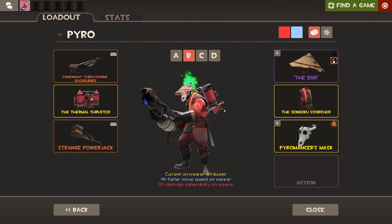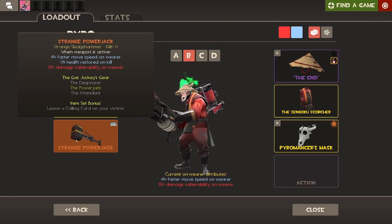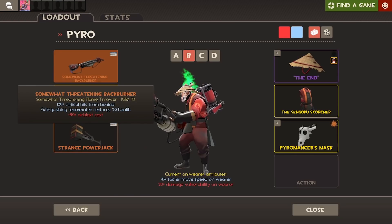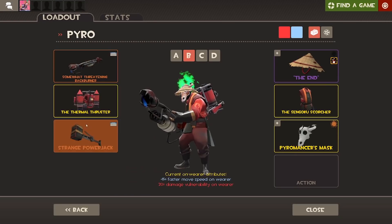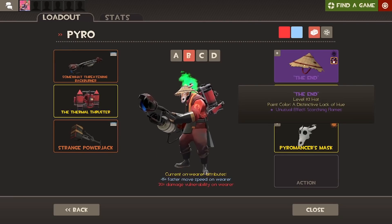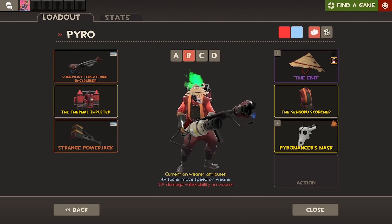Moving over to the second Pyro loadout, we have the Backburner, the Thermal Thruster, and the Powerjack. The Powerjack is basically just there for movement alongside the Thermal Thruster, because I want to try and get behind people — and the Backburner is because I want to get behind people — so I may as well be doing crit damage. This loadout also has my Scorching Flames Hong Kong Cone, the Pyromancer's Mask, and the Sengoku Scorcher, probably one of my favorite Pyro shirts.